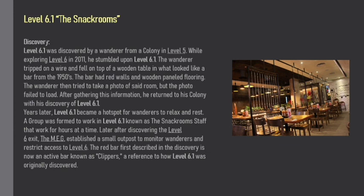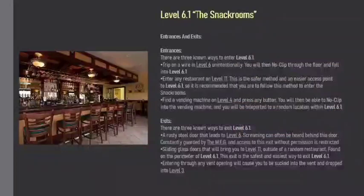Years later, Level 6.1 became a hotspot for wanderers to relax and rest. A group was formed to work in Level 6.1, known as the Snack Room Staff, who worked for hours at a time. Later, after discovering the Level 6 exit, the MEG established a small outpost to monitor wanderers and restrict access to Level 6. The red bar first described in the discovery is now an active bar known as Clipper's, a reference to how Level 6.1 was originally discovered.